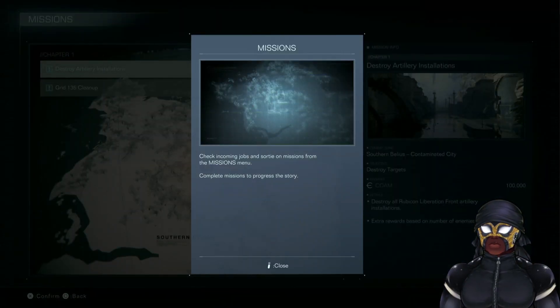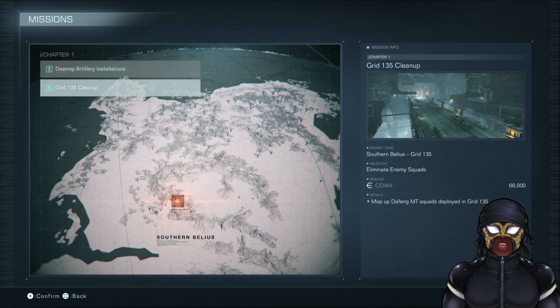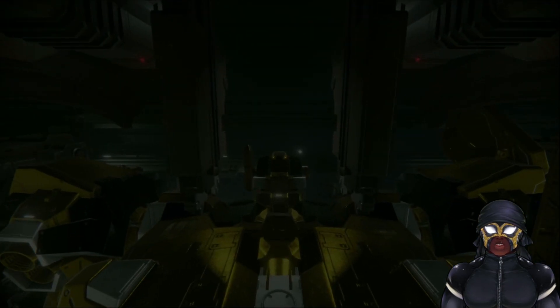Well, we did that mission. Check incoming jobs and sortie on missions from the missions menu. Complete missions to progress the story. Let's do this one — mop up DEFANG MT squads deployed in Grid 135. Should be easier.